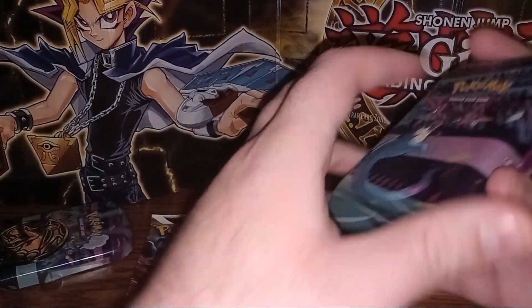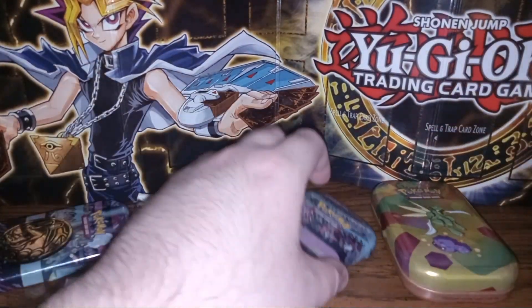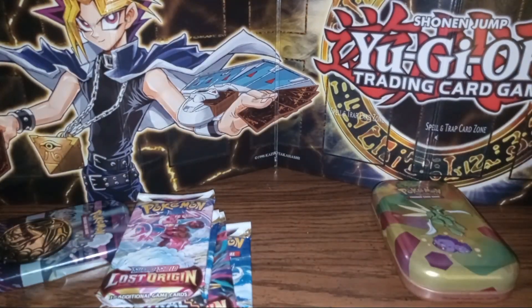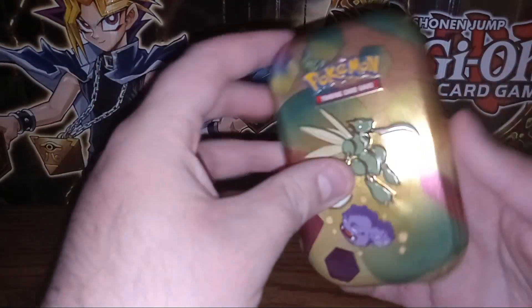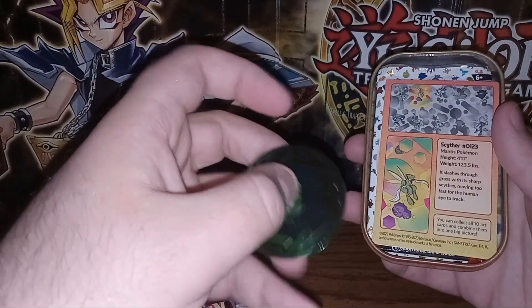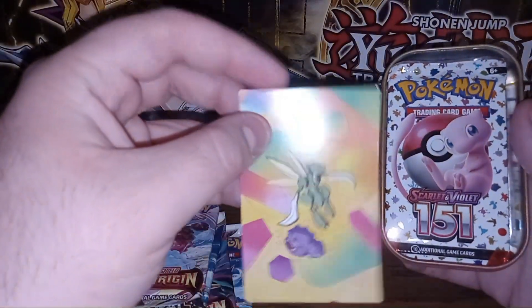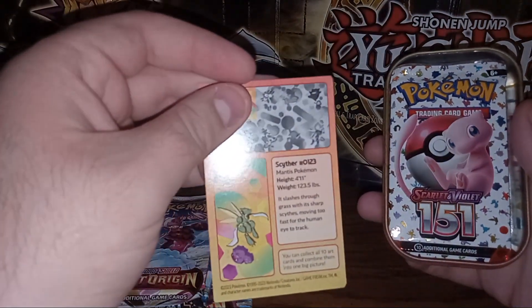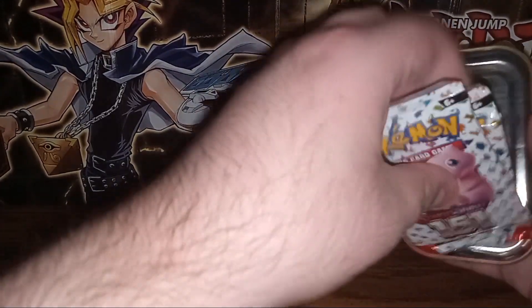The second one probably is too. It looks like Astral Radiance and Lost Origin — they've got to move the ones that didn't sell somehow, I suppose. When you find stuff at the dollar store, that's to be expected. Now our 151 tin — this one I definitely know what's in it. We get a nice grass coin, Galar Wheezing and Bulbasaur — for some reason it's mainly focused on the Wheezing — and we get two 151 packs.